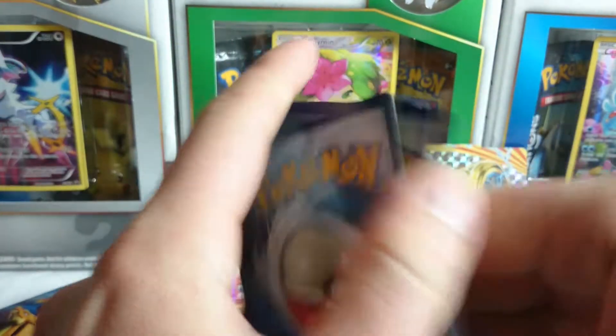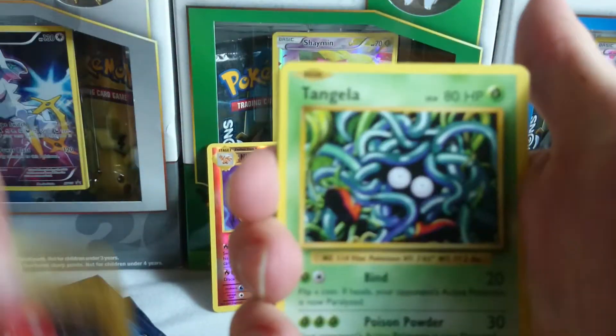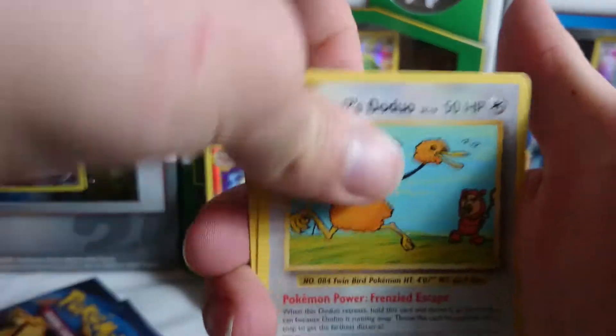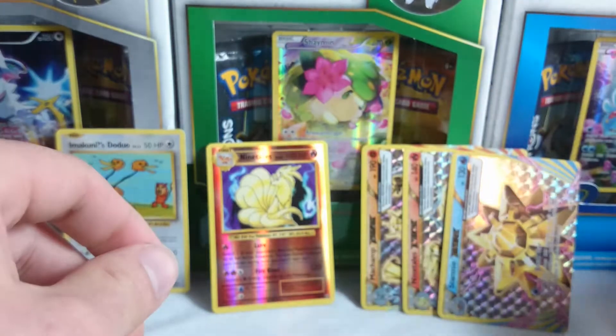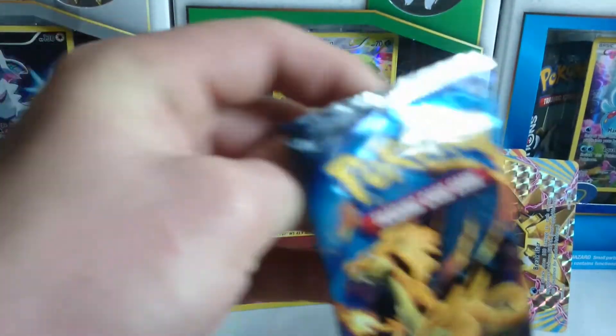Look at that, just coming apart — what the hell is going on. All right, we got an Onix, a Fairy Energy, a Voltorb, a Tangela, a Poliwag, and an Imakuni's Doduo which is a secret rare! Then a Metapod, Pidgeot Spirit Link, a Starmie Break card — are you serious? — and a Farfetch'd. That is insane, three Break cards! I have no idea what is going on, that is craziness.